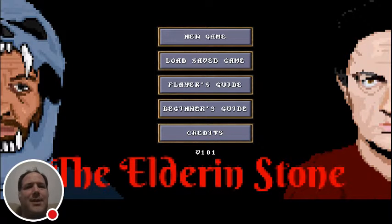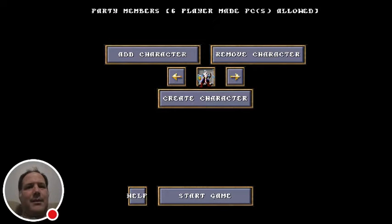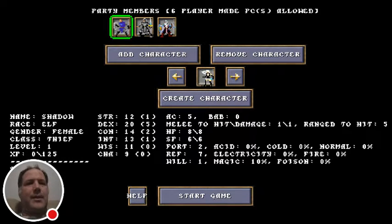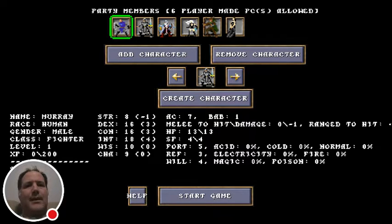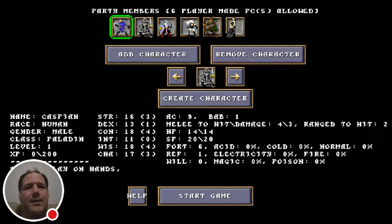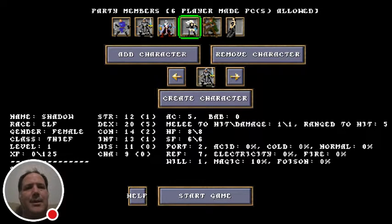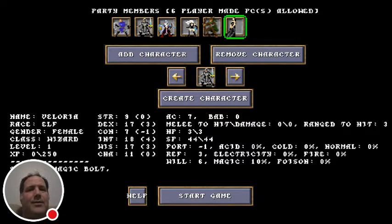Really good artwork he's got here for his title screen — I'm not sure if he's done all the work himself or brought it in from somewhere else. I've pre-made some characters because I've been playing this a little bit already, so I'm going to go ahead and add these characters into my party. My first character is a human male paladin, then a human male fighter, a dwarf male cleric, an elf female thief, an elf male ranger, and a half-elf female wizard — six players. All right, go ahead and start.